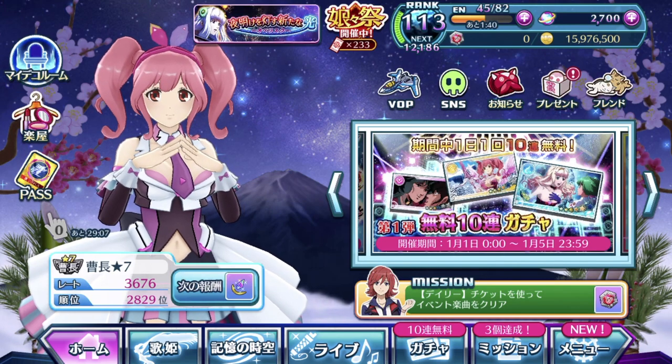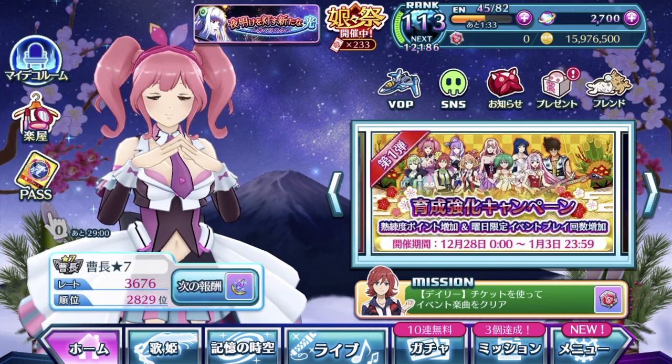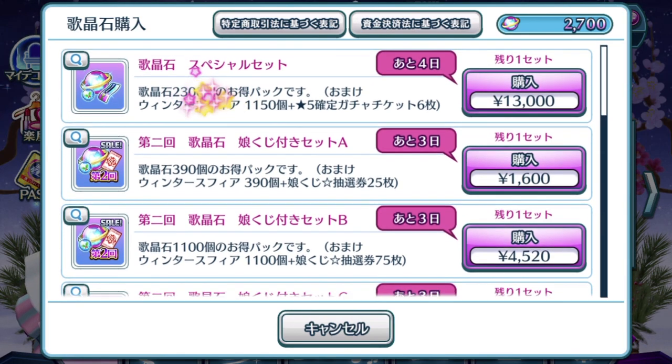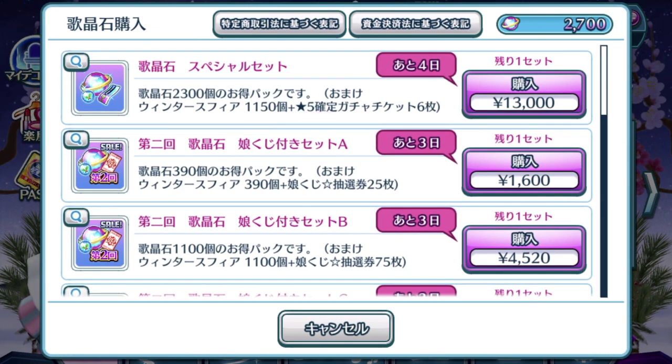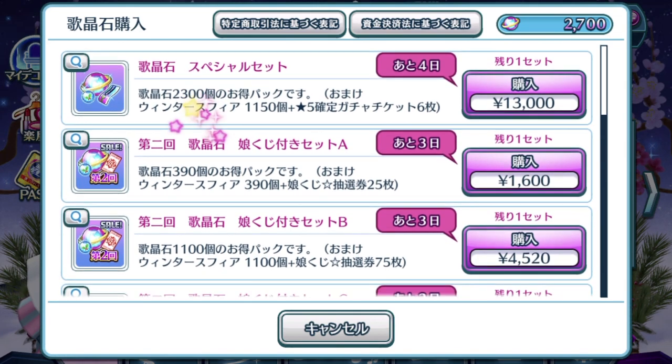As you can see from the screen right now, let's take a look at the very painful thing, which is the Singing Stone Store. Every year Dana does this, and it's nothing unfamiliar by now, but there is something brand new within the Singing Stone Store that really baffles my mind, which is the Guaranteed Episode Plate Pool Ticket Pack, which grants you a 5-star Guaranteed Episode Plate with this special ticket. In the past, this special pack only came with 500 Singing Stones, but as you can see right now, it comes with 2,300 Singing Stones at the cost of 13,000 Yen.